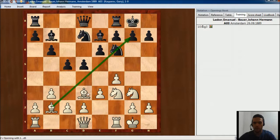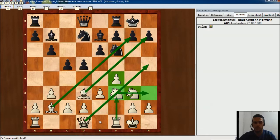Look at the bishops — they are very strong here pointing there — and also the pawn, the knights. The queen is ready to go at some moment to h5 and also the rook can go over f3 to h3 or maybe g3.